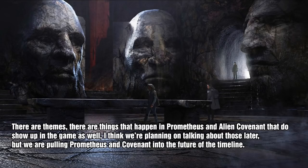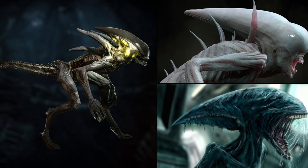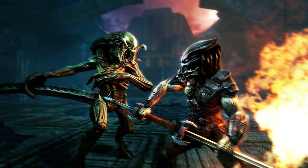There are themes and things that happen in Prometheus and Alien: Covenant that do show up in the game as well. They're planning on talking about those later, but they are pulling Prometheus and Covenant into the future of the timeline. The host wonders if this has any connection to why the design of the spitter alien in the game looks like the neomorph from Alien: Covenant, or if it looks more like the deacon from Prometheus.